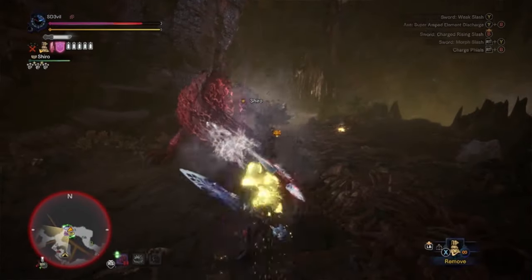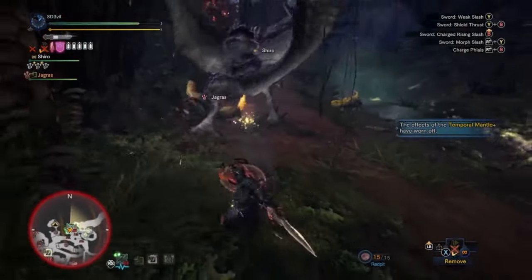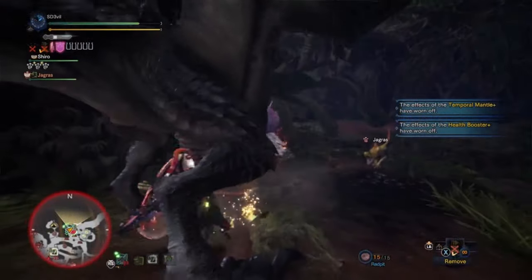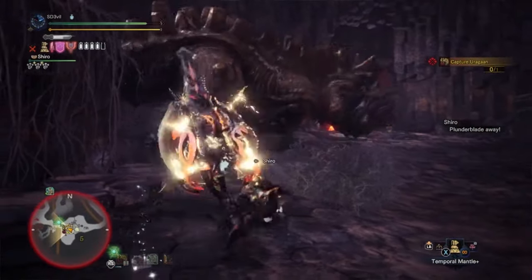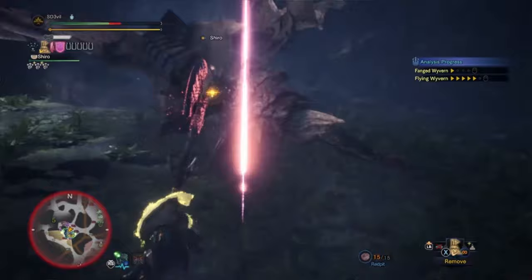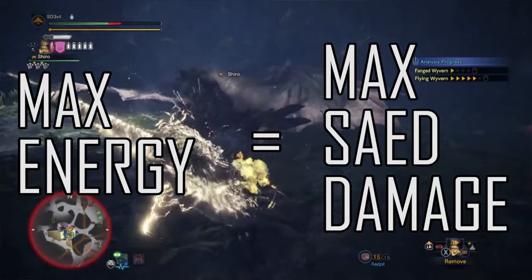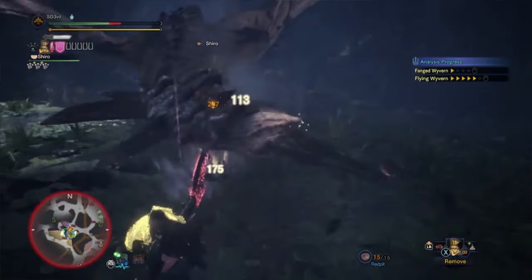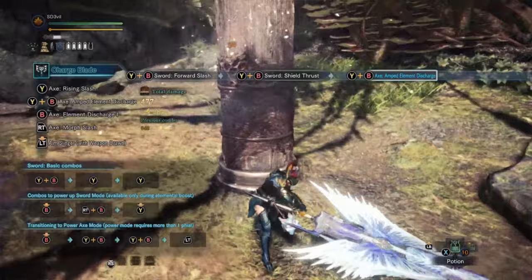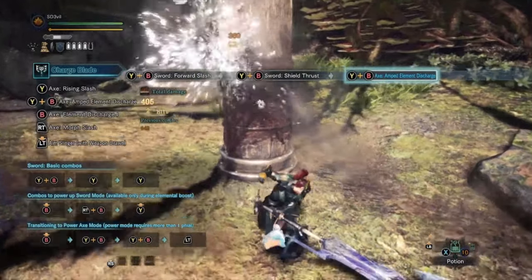To do that move, you just need to do the same thing you did for charging up the shield, but instead of pressing R2 or RT, just let it go. I still spam Triangle+Circle or Y+B to do the SAED, unless I'm in axe mode — then I'll just press those buttons once because that's how you do it. The SAED uses up phial energy, so depending on how many phials you have stocked up, the bigger the explosions. Max energy equals max SAED damage. Also, the shield has to be charged up. If it's not charged up, then you perform the Amped Elemental Discharge. I don't use this move a lot, but it can be very useful for a quick attack on the monster.